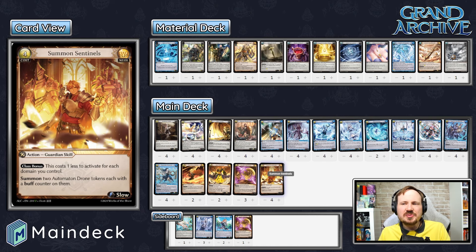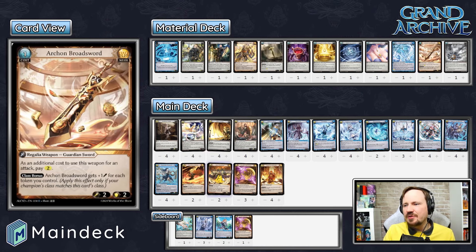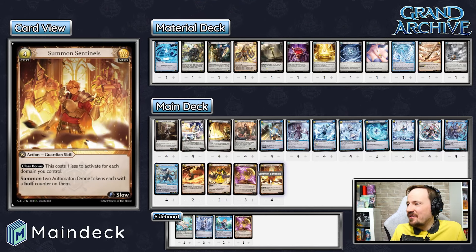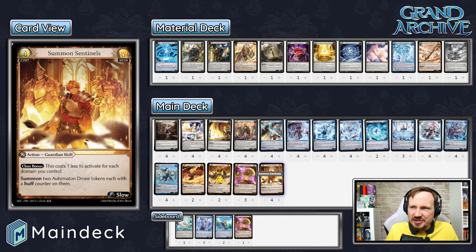Summon Sentinels is really the way we build that army without spending too many cards. It costs one less to activate for each domain you control, so best case once you get your third domain down, it costs one to summon two automaton drone 1/1 tokens with a buff counter each — making them 2/2s. Those tokens buff up your Archon Broadsword and Neos Elemental. Two-twos are fine threats in Grand Archive — lots of damage, easy to kill, but they put a lot of damage out of nowhere. We run four of Summon Sentinels because it's the linchpin of getting that late stage, building domains and then building out that army.